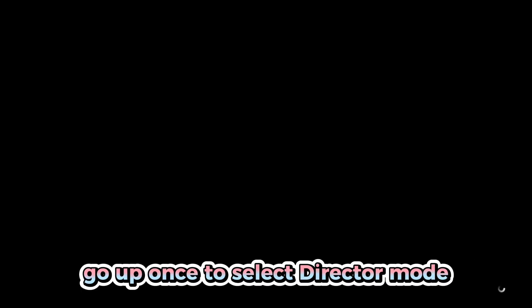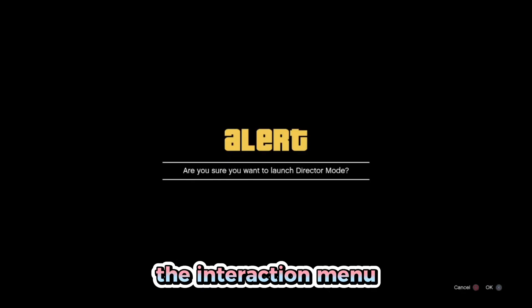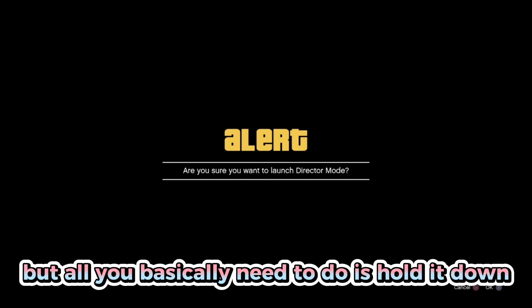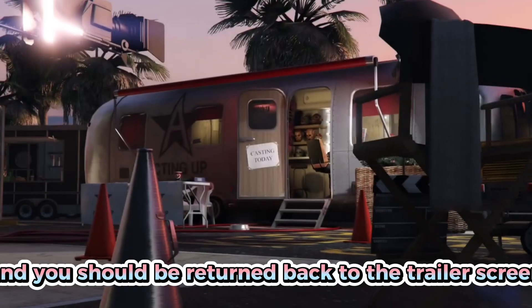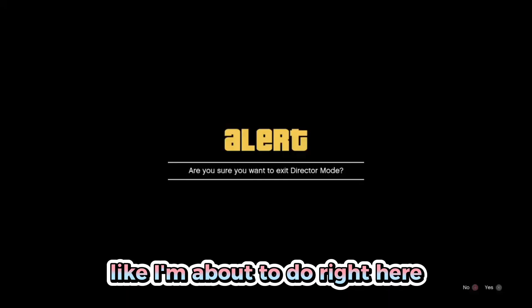After the wasted screen, you'll be put onto an infinite black loading screen. Hold down your D-pad to open the interaction menu, go up once to select Director Mode, and press confirm. You won't be able to see the menu but you can hear it through a headset or speaker. Accept the alert and you'll be returned to the trailer screen. Then exit to story mode.